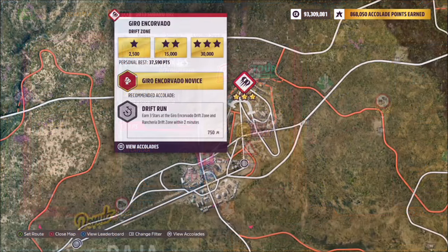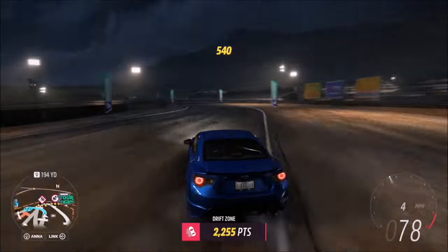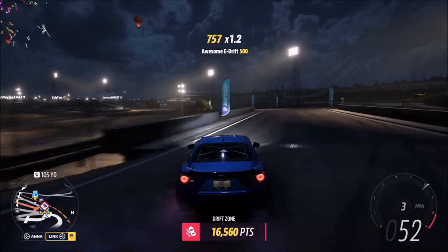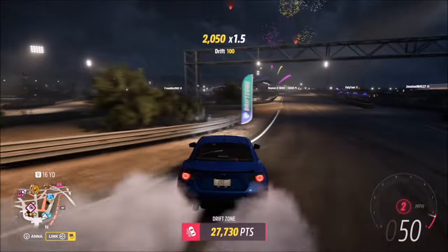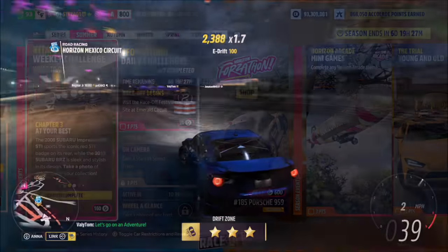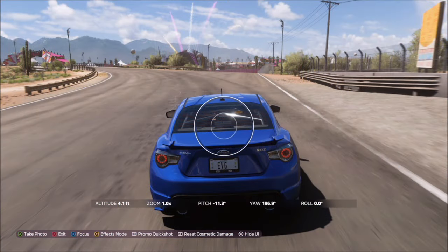The first challenge is nice and easy — earn six stars at a Drift Zone. I went to the Giro Encovado Drift Zone at the main Horizon Festival, which is quite easy to complete. I picked this because it's a short Drift Zone, so even if you don't get three stars on the first run, it doesn't take long to do more runs to get the six stars required.